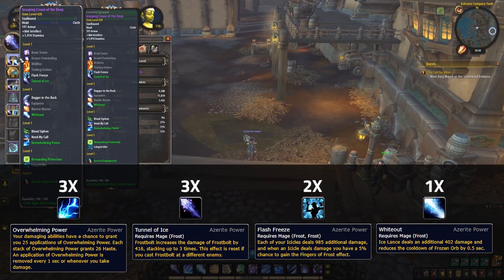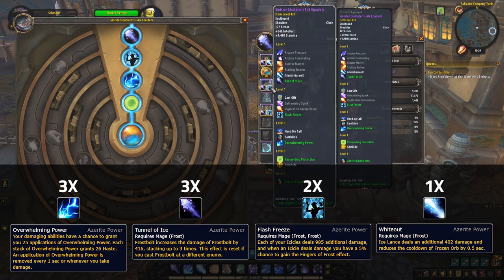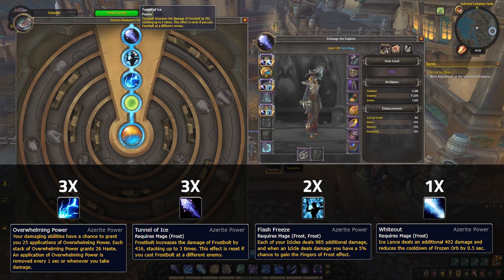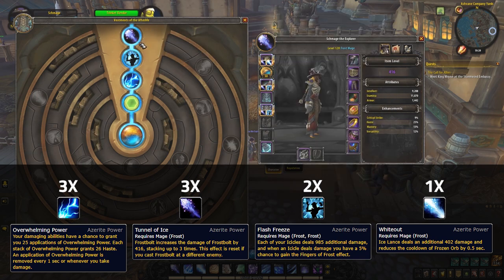Moving onto Welfyman next, we once again see clever adaptations coming into play, as he knows he's going to be free-casting a lot in this composition. Teams will obviously be looking to shut down a Destruction Warlock, so he's opted to take Frozen Tunnel of Ice. This again only gains value if you can freely cast Frost Bolts, something he knows he's going to be able to do regularly in this composition.